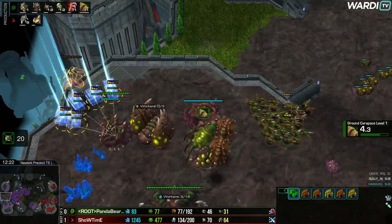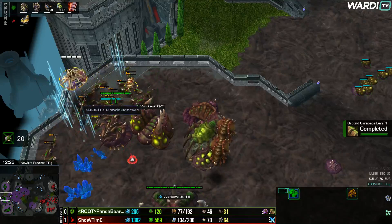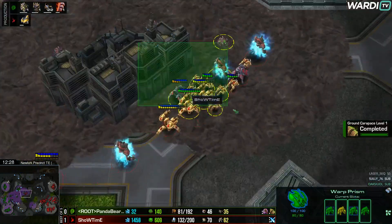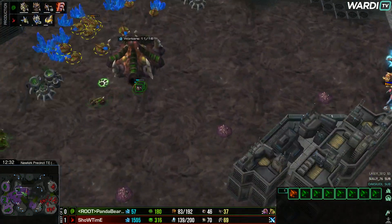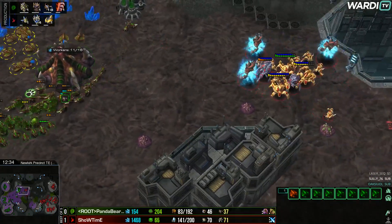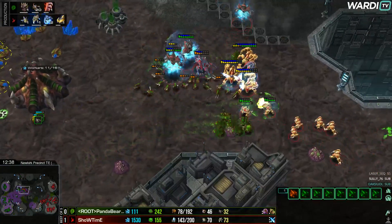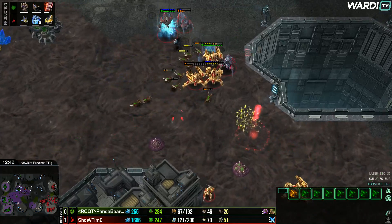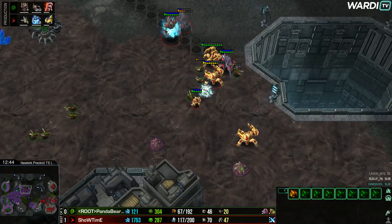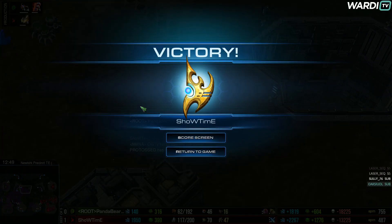Zealot stalkers immortals and archons still set up — a few more zealots in the main and natural, trying to target the greater spire which is morphing but not quite finding the opportunity. Showtime picks off this base and targets the next one too, seeing the greater spire isn't finished so he knows he has time. Panda Bear Me struggles to keep fighting — banes roll forward, zealots charge in. Mostly immortals against lings now; it's just not enough, and another warp-in in the main forces him to type.